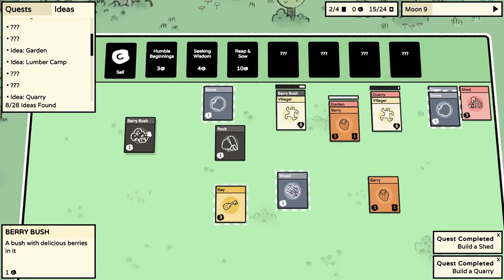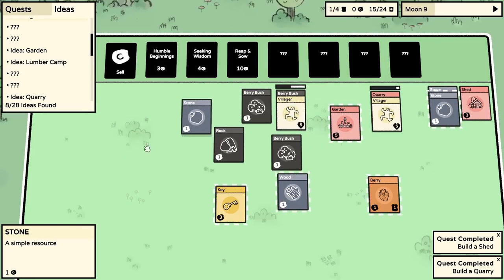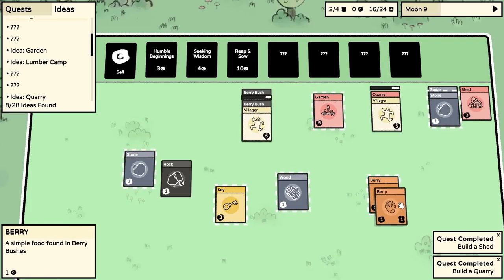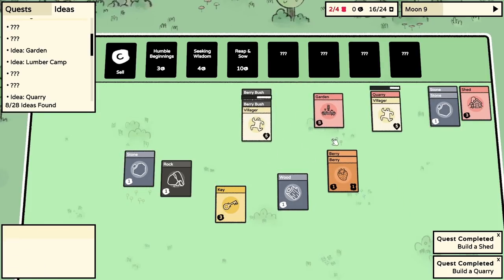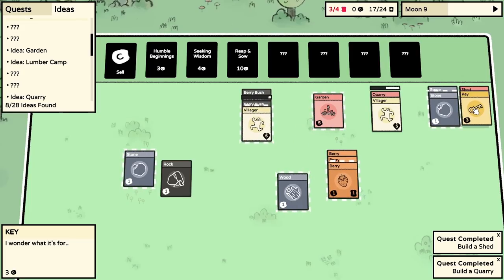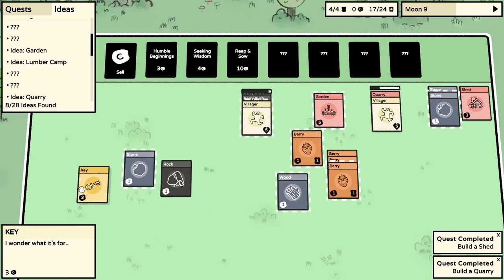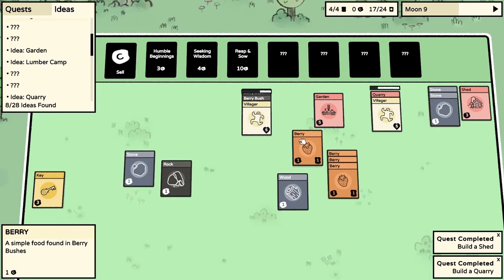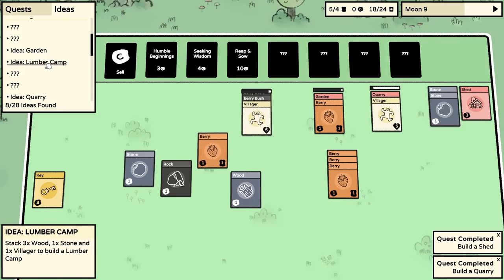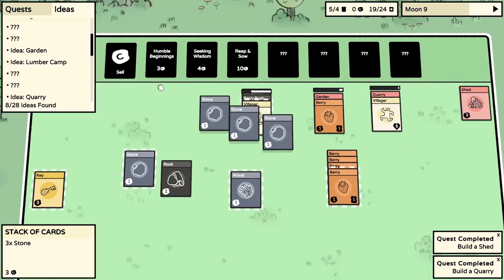Let's organize - food area over here, berry bushes being worked by the villager, food in a big pile down there. I still don't know what the key does. Does it unlock the garden? The shed? A berry? A villager? I don't know what the key does - I'm sure it does something very important. You keep growing. I think a lumber camp is where we go next, but we'll struggle to get the wood.